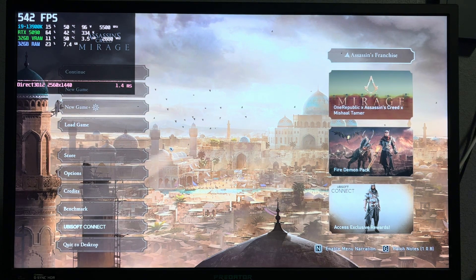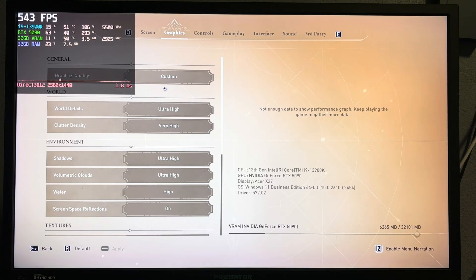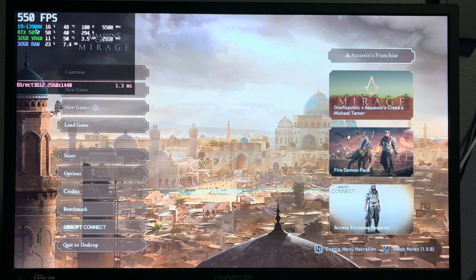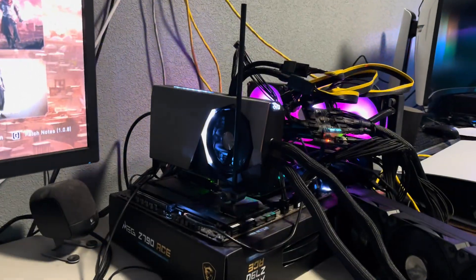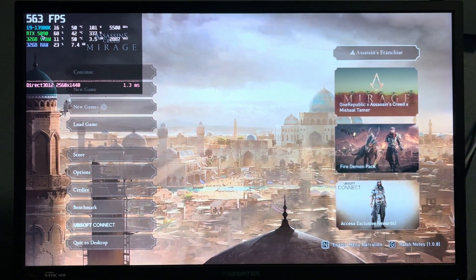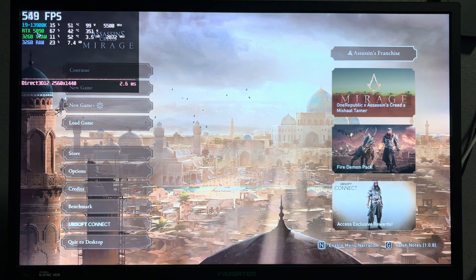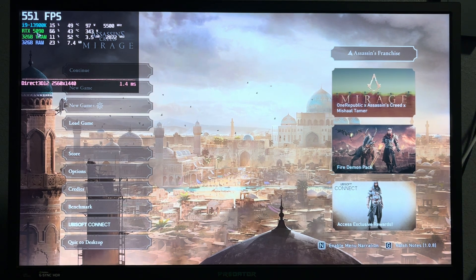This one's going to be short. 1440p, 144Hz monitor, ultra settings, motion blur off, adaptive quality off. This is a 13900K CPU, same MSI graphics card. These are actually old drivers — the launch 572.02 drivers for the 4090 — so I thought that'd be interesting.